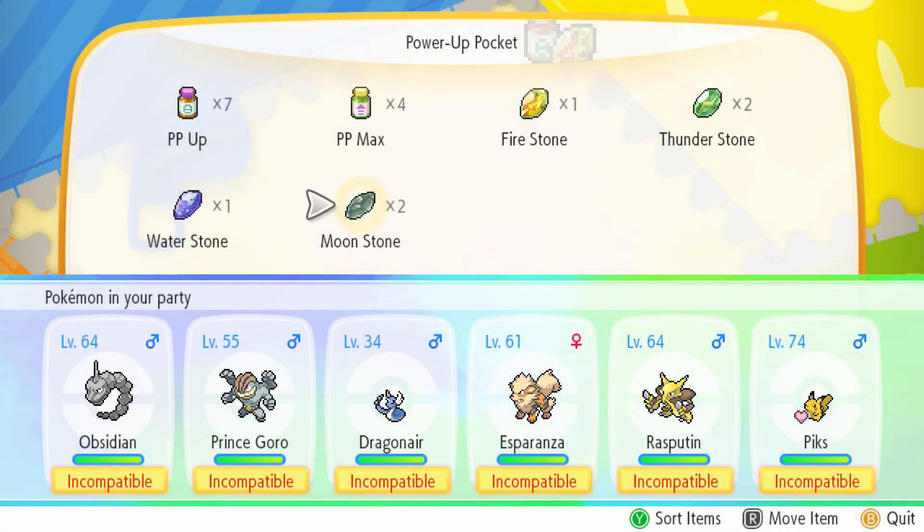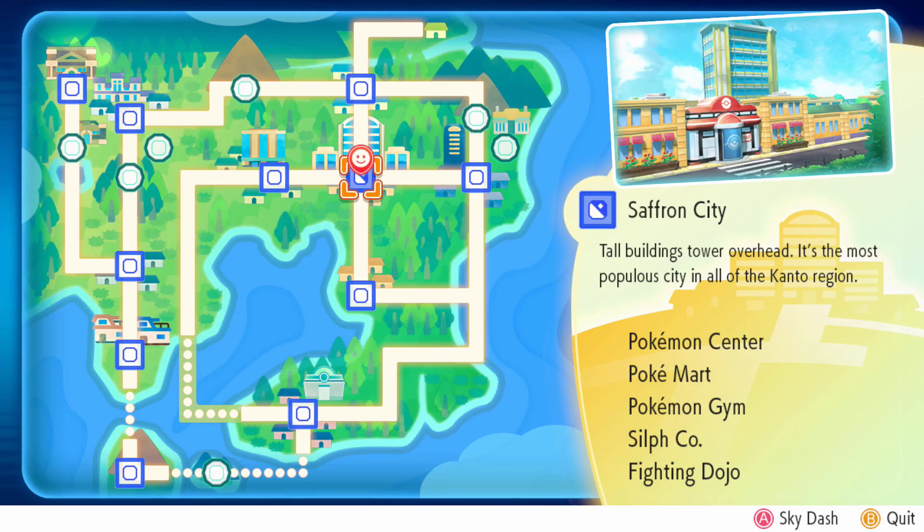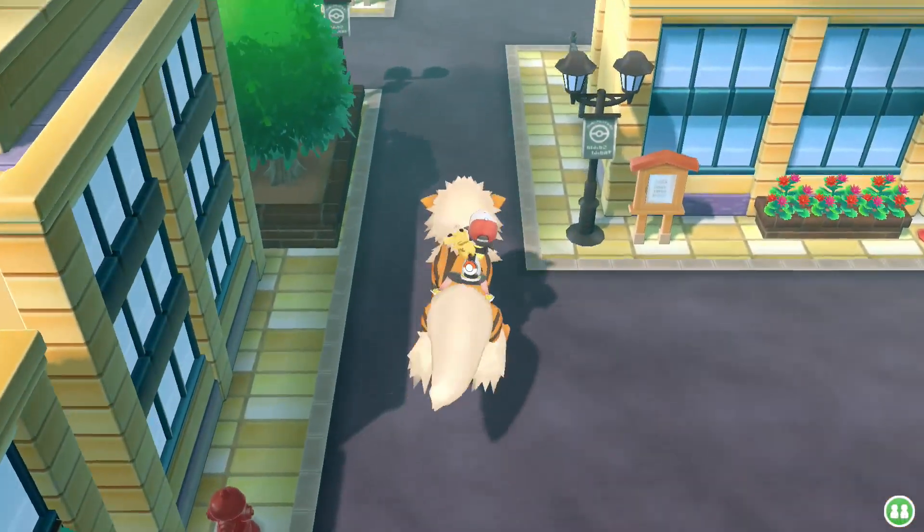What's up guys, Hawker Hector here with a quick guide on how to get moonstones in Pokémon Let's Go Pikachu and Let's Go Eevee. As you might notice, moonstones are pretty tough to come by even though you can buy all other evolutionary stones in Celadon City. To get moonstones, you'll need to go to the Copycat's house over at the northwest side of Saffron City.